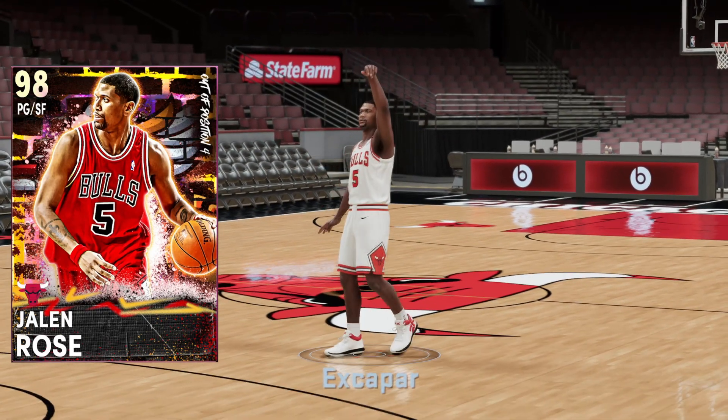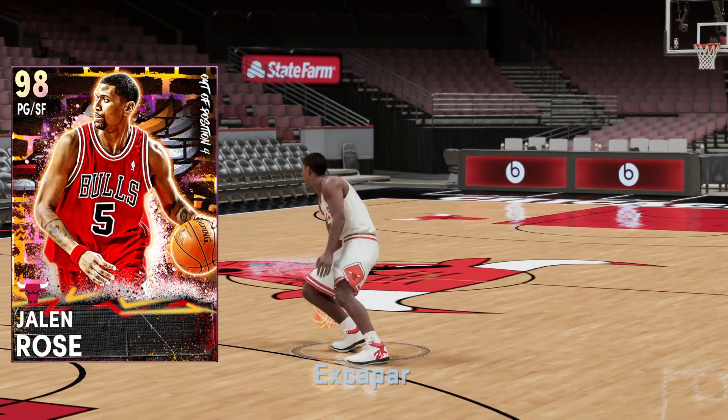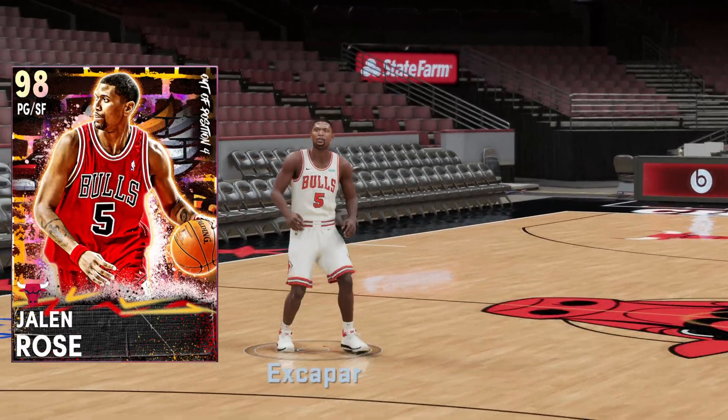Basically every card can at this point, but Jalen Rose was one of the better PGs last year and I think he's gonna be that as well this year. Because he's six-eight, he can carry on both gens, which means he's gonna be great for anybody to pick up, have some fun and try out.